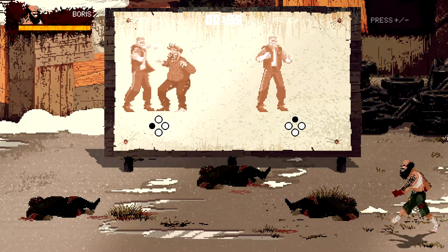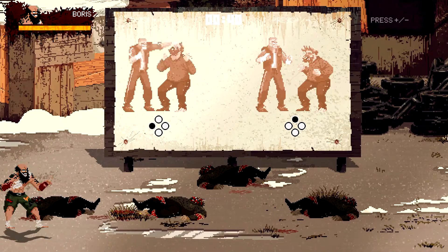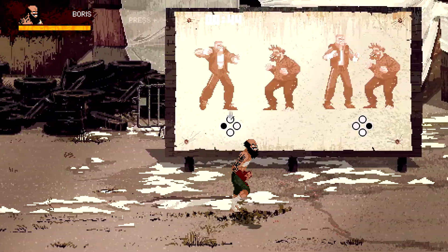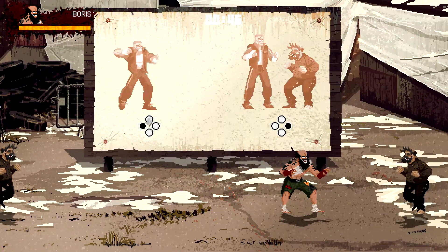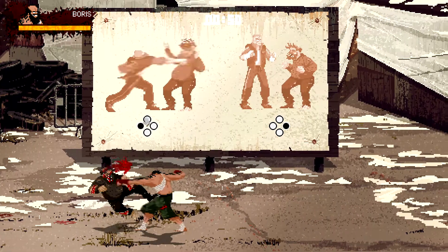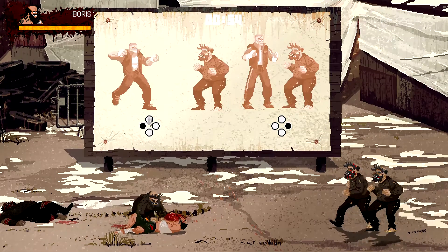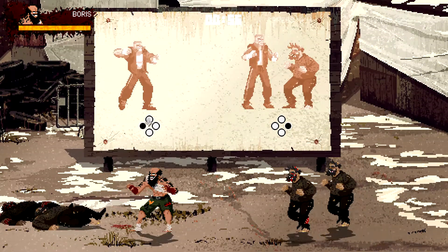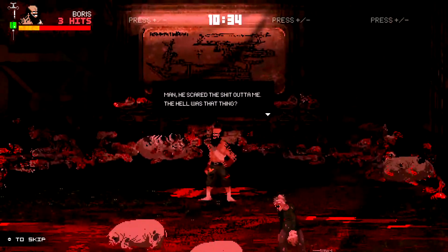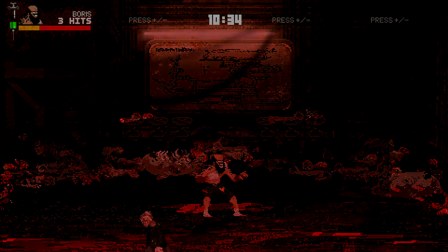Interestingly enough, one of the ways that you power yourself is through something called Necro, which you can inject into your neck — at least with this character and what I chose as a loadout. Basically, you beat people until they go into a seizure, you go over them and expel this serum from them, pump it into your own body, and it puts you into a super mode to take out almost anything that comes at you.